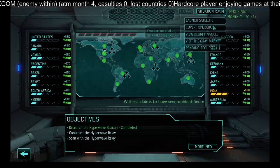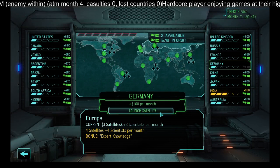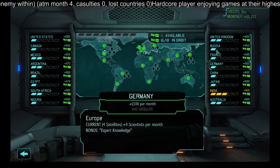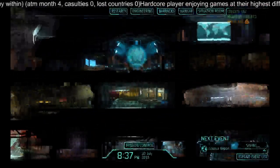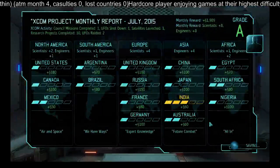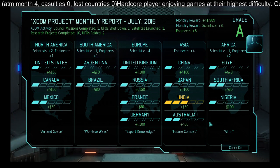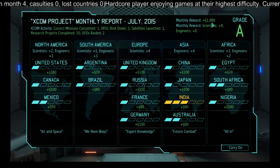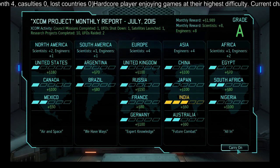Good — none of the countries are going to leave. We can even launch a satellite into Germany, which would completely remove the abduction missions. Monetarily that's still an increase and we'll have less upkeep for our labs. We should get a solid A for this month. End of month four: still at zero casualties, zero countries lost, complete coverage — the only country freaking out a little bit is India. We got nearly 2000 credits as a monthly reward, solid scientist and engineer backup, everything green — easy peasy.